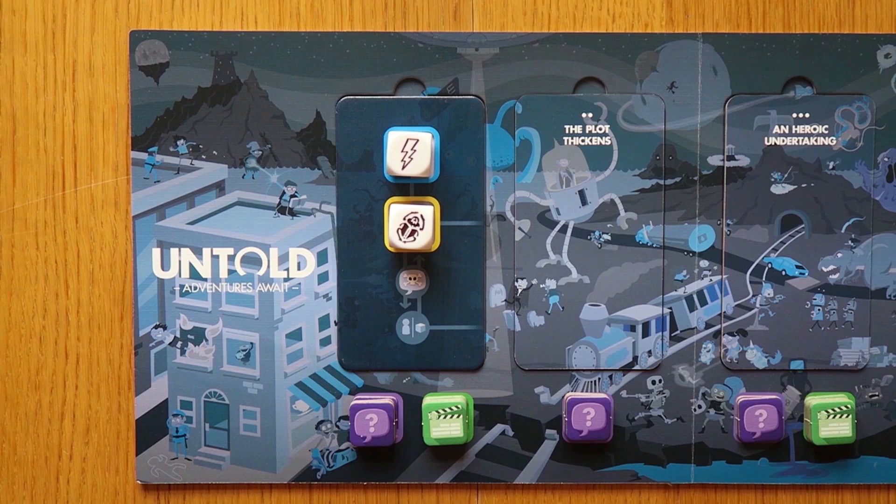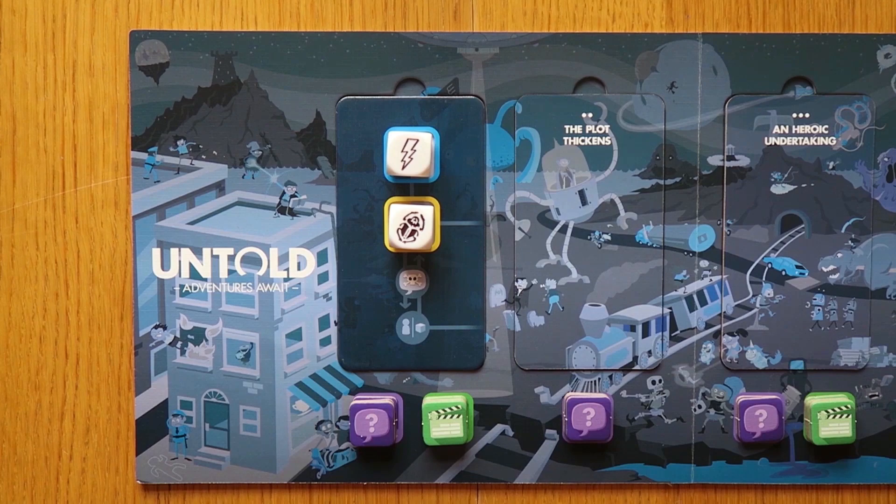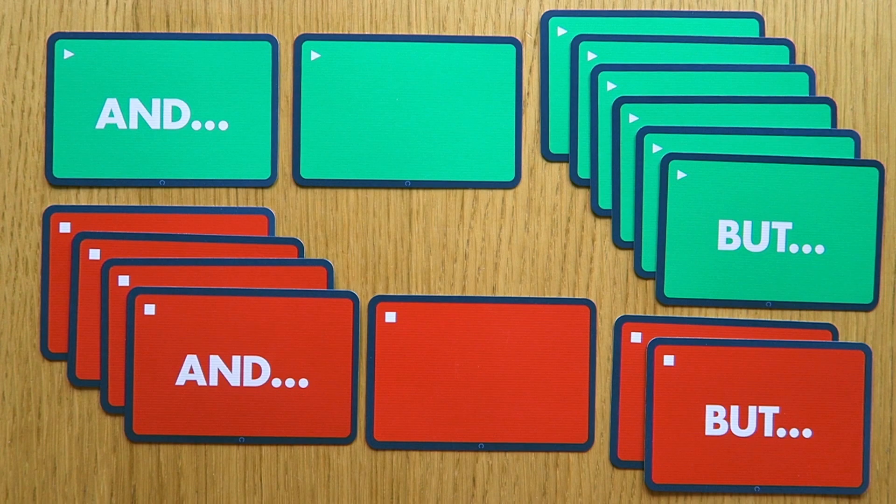Alternatively, you might wish to attempt an action. You have a limited amount of actions that you can perform as a group, again shown by the number of tokens below the scene card. To take an action, just tell the other players what you'd like to achieve — you should be able to structure your action as 'I try to [blank] by [blank]' or 'I want to [blank] by [blank].' You aren't limited to just your attributes and abilities; your hero can do whatever you dream up. Then flip the top card of the outcome deck to discover what actually happens in response to your statement — these cards represent whether your action was successful or not.